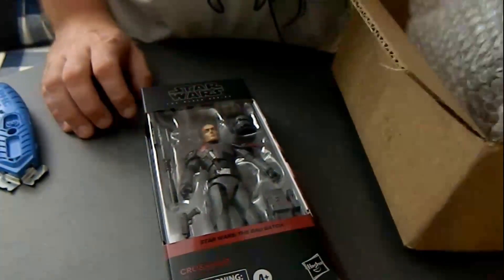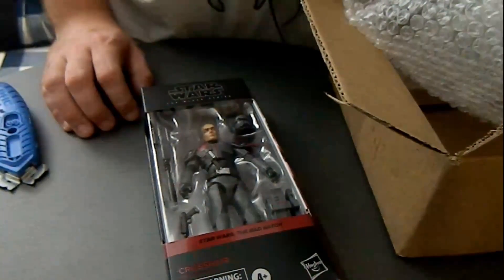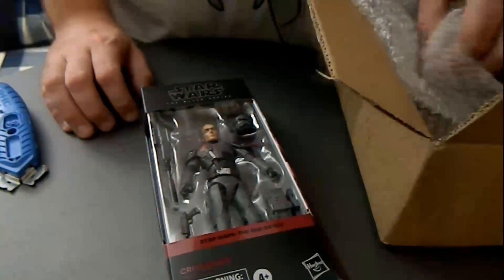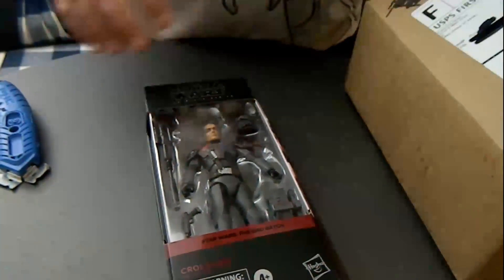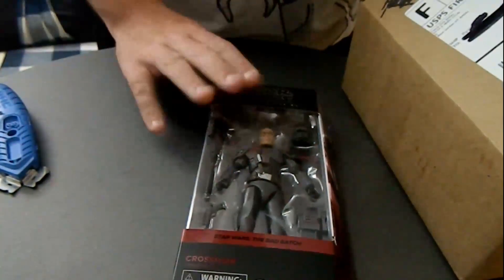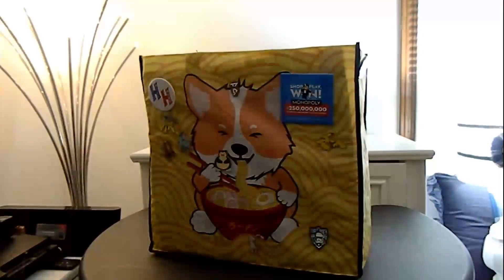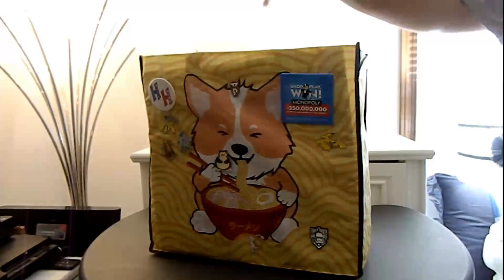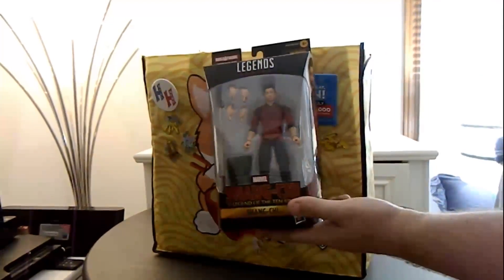Now we just need Wrecker and Tech, and I guess a Bad Batch Echo because we just got an Arc Trooper Echo. But yeah, I'm so happy about this. Let's unbox them and then put them with everything else. Now after all these false starts, let's actually get into what's in the bag.